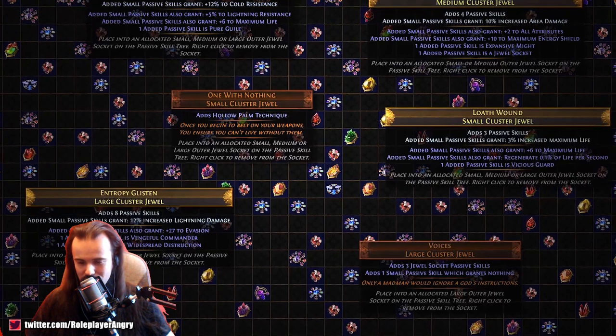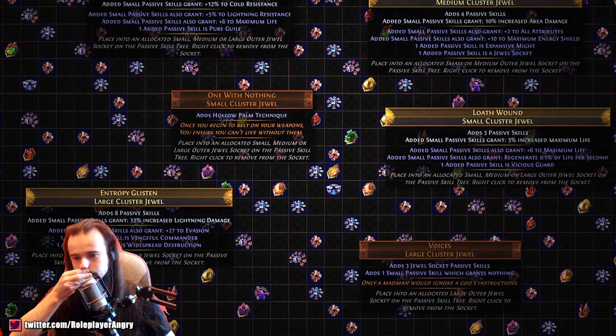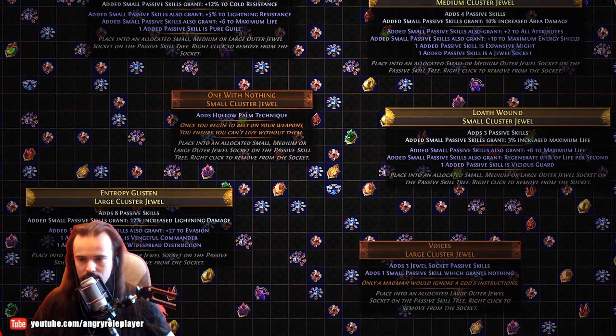Edit: free jewel socket passive skills add one small, grants nothing. There's a new jewel type called Cluster Jewels — jesus christ. Oh, so it's like a jewel that adds passives. Very interesting, it's like power creep.